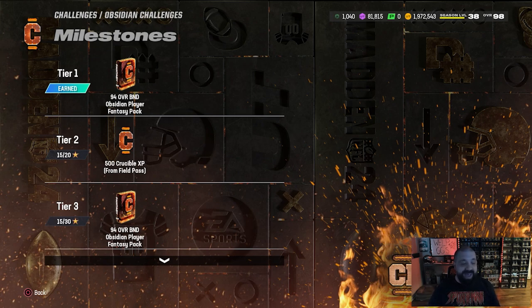The field pass is also where you find the objectives needed to upgrade these players. You earn tokens and that's how you upgrade them. In the field pass rewards, at level three you get the 94 overall fantasy pack. So all five packs — four in solos, one in the field pass. Once you unlock those players, put them in your lineup right away because you need to complete certain objectives with them in your lineup to earn the upgrade tokens.